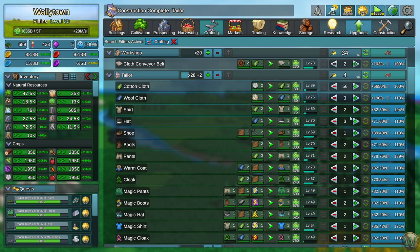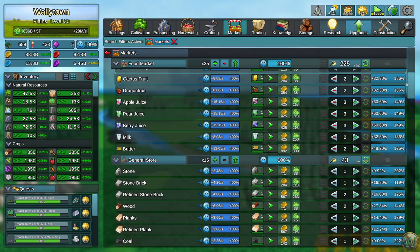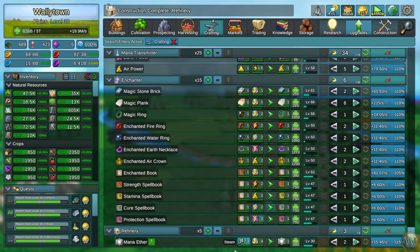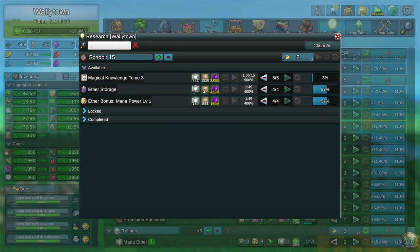Why are you stopping at 100% though? You should be auto at 110. Either way, it's working — we're good. Let's go back to the markets and make sure there aren't any other yellows. And there aren't. We're getting more refineries made, which is good. Researches are going strong. The magical knowledge tome I figure is going to take a while to make, but these other two are going to be done in no time.